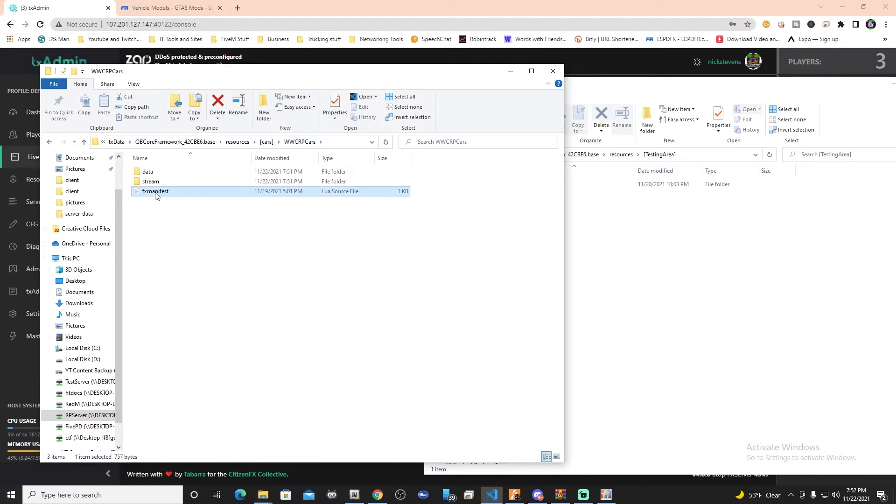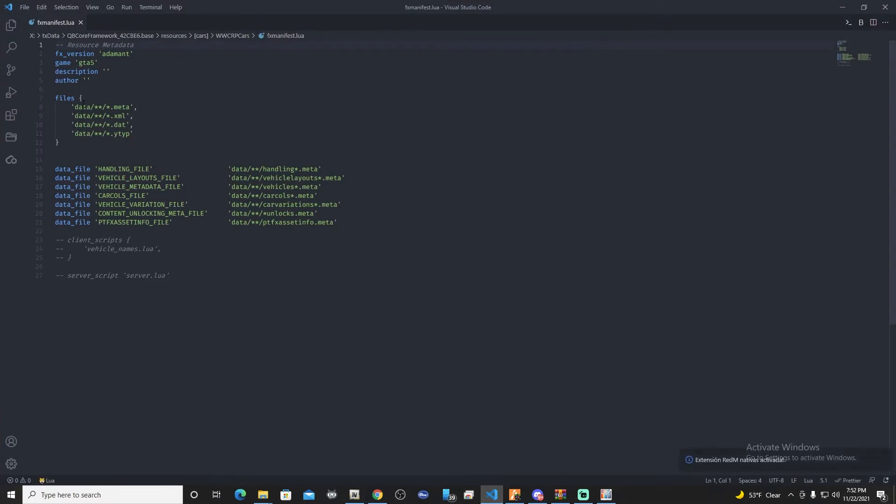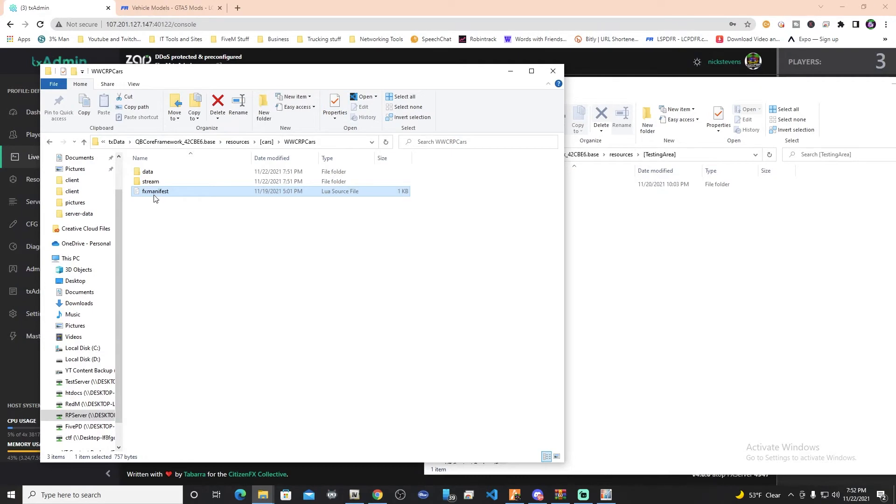I'll show you the fx manifest to show you how it's structured. Basically, our files section is going to look in the data folder for any metas, XMLs, .dats, or ytyps. The stars denote how many folders it needs to skip through to look for these particular metas. This star denotes that it will look for anything with a .meta extension. Then it's going to skip two folders to look for handling.meta, layouts.meta, vehicles.meta, unlocks - all that stuff. Even if you don't have those files, it doesn't matter - it will automatically look for them and put them where they're supposed to go.